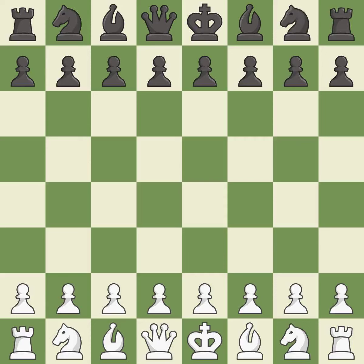Queen's Gambit Declined, Exchange, Samus variation. Intense — that was a serious game. White really outplayed Black in that one. Both players had an amazing opening. That was an incredible middle game by both players. White outmaneuvered Black in the endgame.